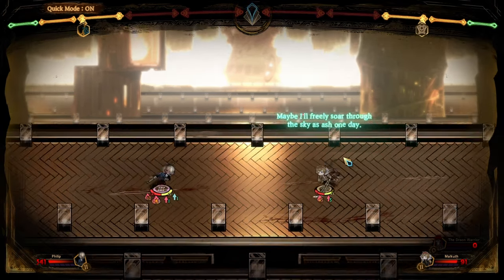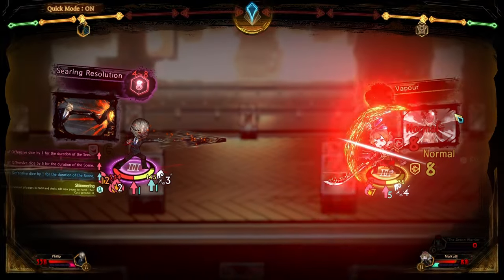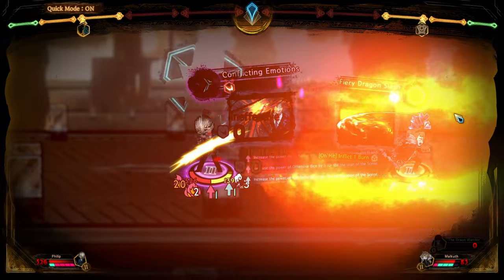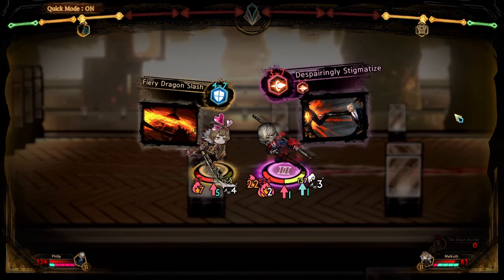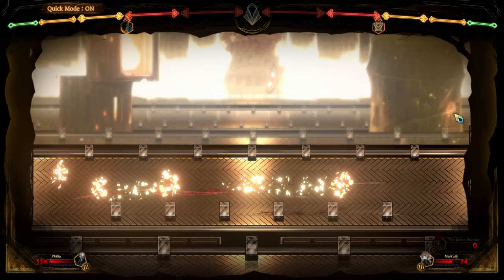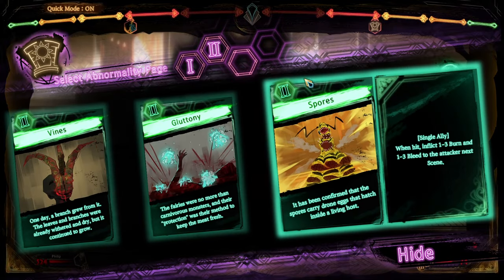The other one is Fiery Dragon Slash, to make sure he opens his boot turn. Now after this turn, he will be in his overheated state, and we're going to start dishing out a lot of staggered damage to him.